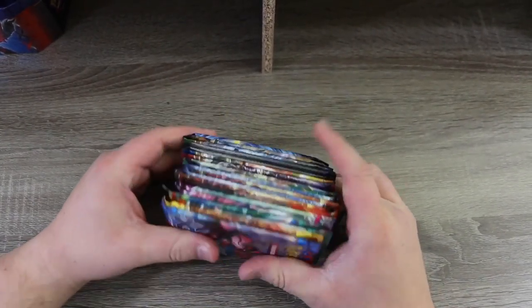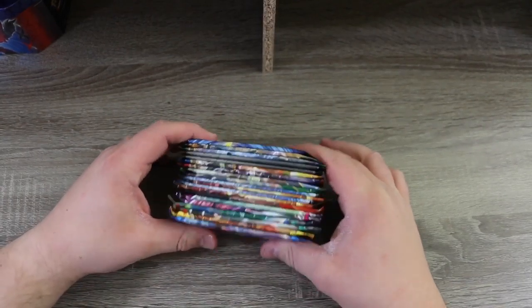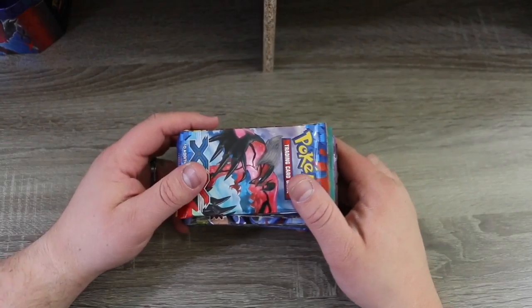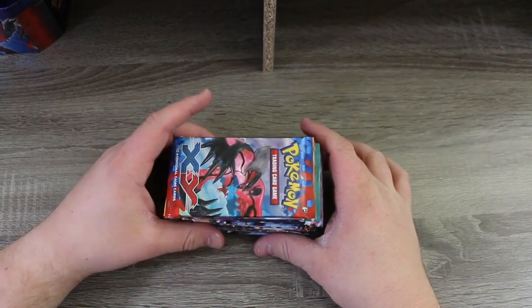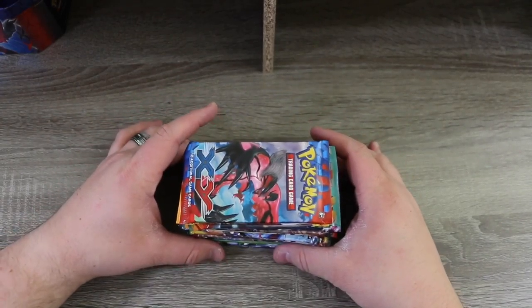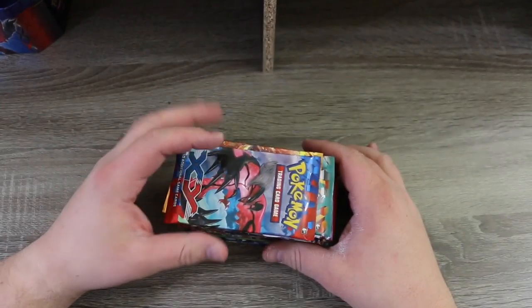There's a total of 20 packs sitting here in all when you include the duplicates that we got from having to buy blister packs and things like that. We're going to start from oldest — starting with the base set and going all the way to Evolutions — and I will be giving away at least one code card from every single pack.